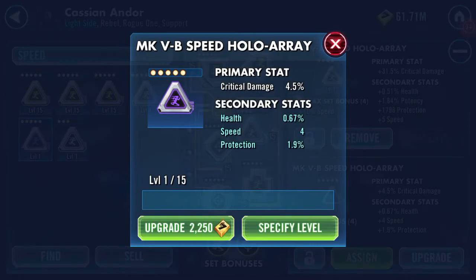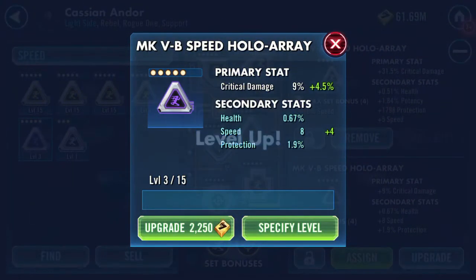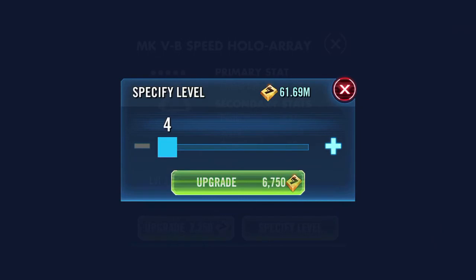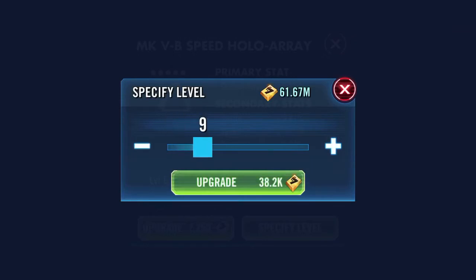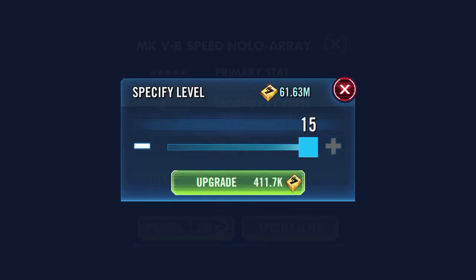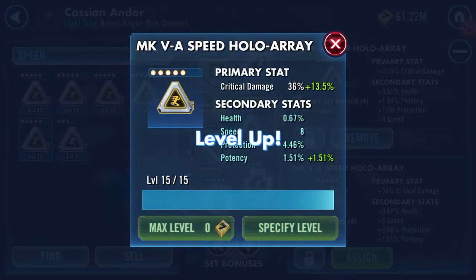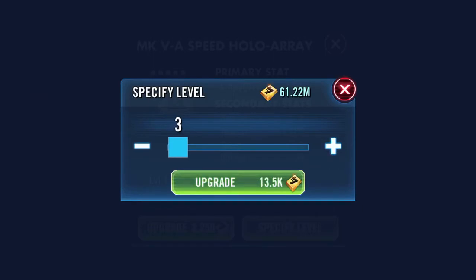We'll do the purple one first. First time — protection. Second time — protection turns. Third time — yeah. Oh, a cheeky bit of potency just at the end there, one and a half percent. Okay, so we have that option. What's behind door number two?